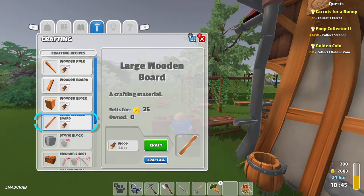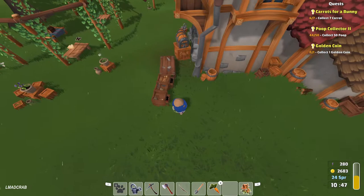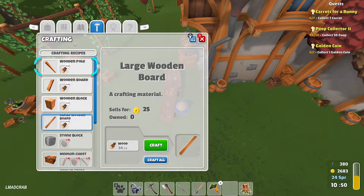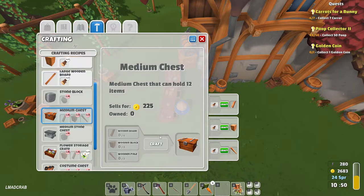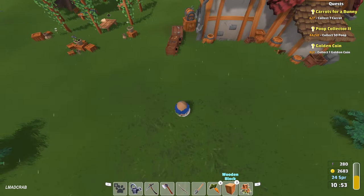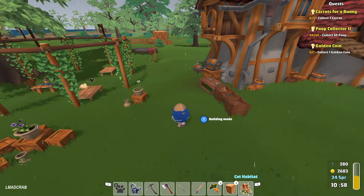It's the wrong way around. Okay, let's use the workbench. Large medium chest — there we go, we can make a medium chest. How many? Six and two.